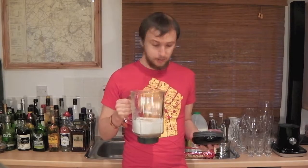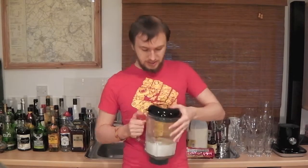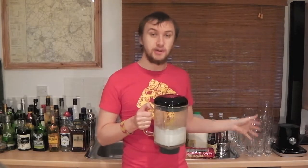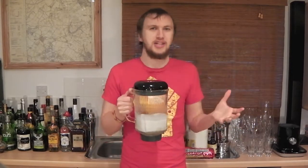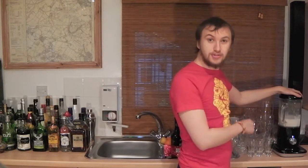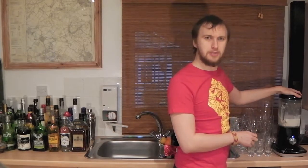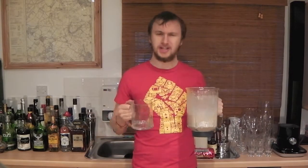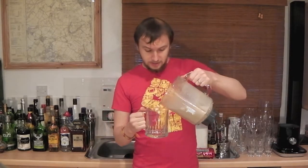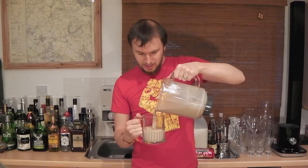Now that all this is in here, we're going to pop the top on and take it over to the actual blending unit and give it a blitz. Blend it on the drink setting, or milkshake setting if your blender has one. Make sure to blend it until it's as smooth as you want it. It's on the drink setting and I'm going to blast it now. Once it's all blended together, grab whatever glass you want — it's a milkshake, so have fun with it. It's time to pour into our glass.